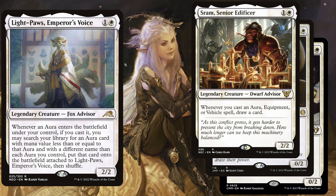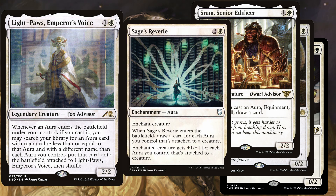Sram, Senior Edificer is a 2 mana 2/2 — whenever you cast an aura, equipment, or vehicle spell, draw a card. Sage's Reverie is a great pump-up effect which will also draw you a lot of cards: a 4 mana enchantment aura where when Sage's Reverie enters the battlefield, draw a card for each aura you control that's attached to a creature, and enchanted creature gets +1/+1 for each aura you control that's attached to a creature.